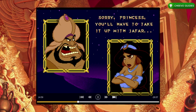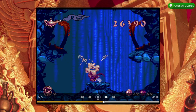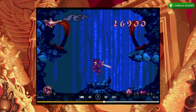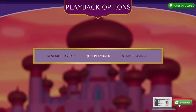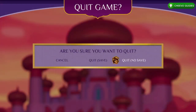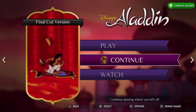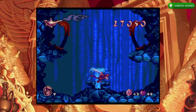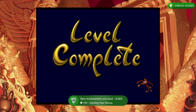The next achievement is Earning Your Bonus — 150 gamer score — for completing Abu's second bonus round at the end of the Cave of Wonders. Fast forward until 24 minutes and 43 seconds. Press select, start playing, take a step, press start, quit, save and quit. Head back to the menu, press continue, and you'll be right at the end of the bonus round. These bonus rounds with Abu would be pretty hard to do without the watch mode method.